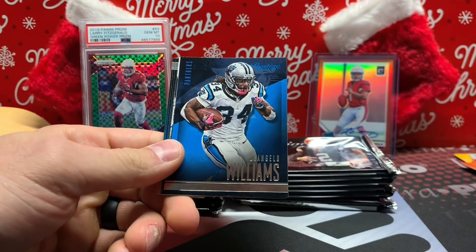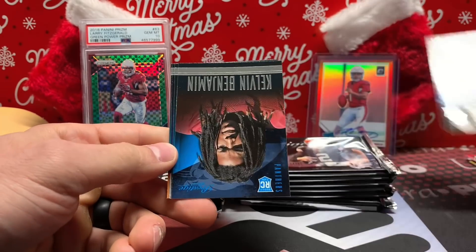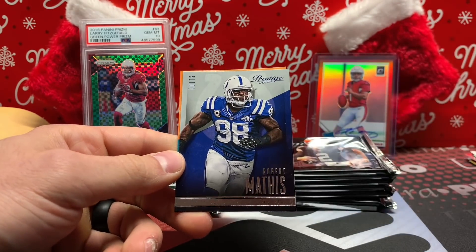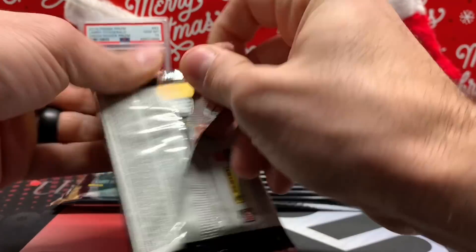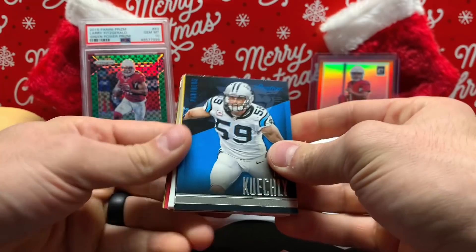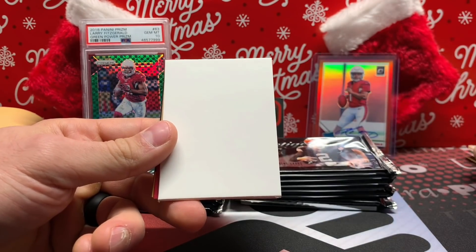Eli Manning, D'Angelo Williams, Riley Cooper, Kelvin Benjamin rookie. And how about another Kelvin Benjamin rookie? Paul Pazlezny, Robert Mathis, and Ryan Tannehill. The season is winding down for the NFL — it's crazy. Cardinals are right there, and that doesn't happen very often. Keekly, Peterson, Dez Bryant. Another filler.